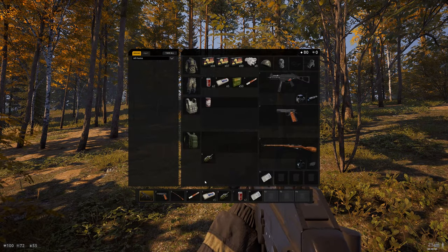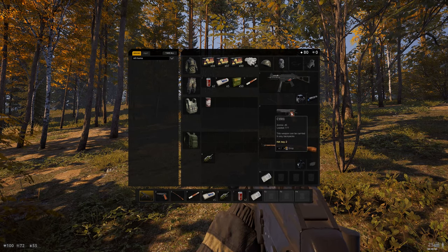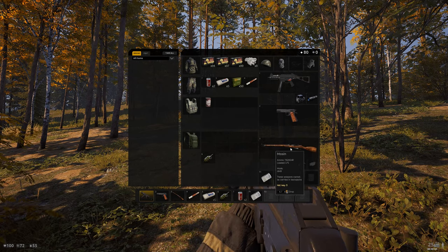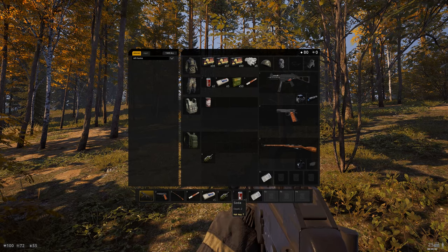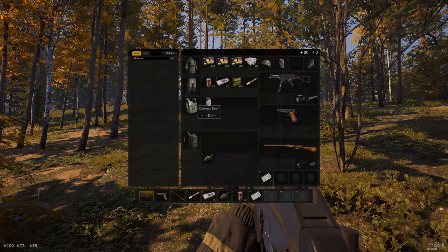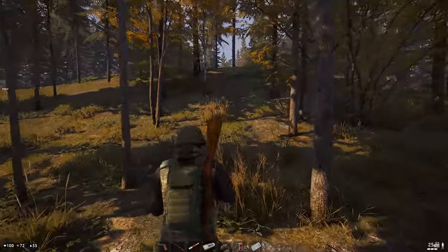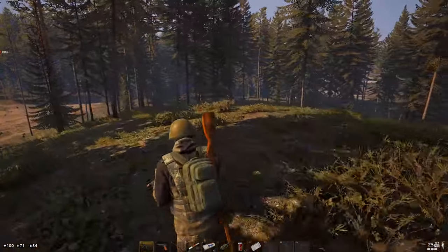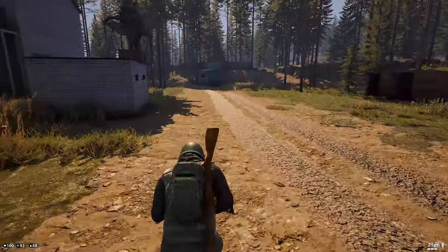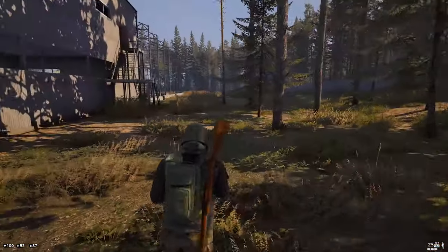Tip number ten: my favorite kit is the UMR-45, which does 50 damage per bullet and can take a sight. The C1911 uses the same ammo, which is a major advantage — if your primary and secondary don't share ammo you'll need three different ammo types in your very limited inventory. My recommended loadout is: UMR-45, C1911, Mosin with scope, one medkit, five to ten bandages, one grenade, two sodas, and two food items.